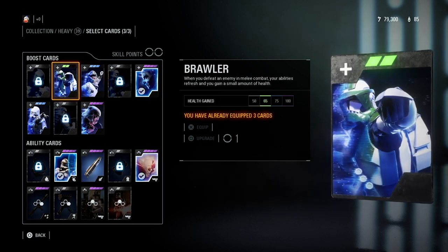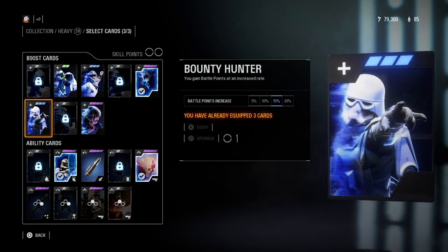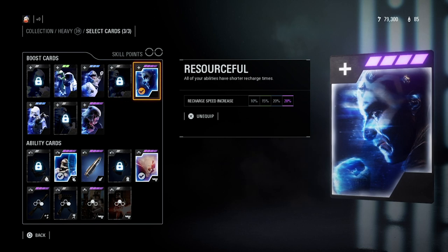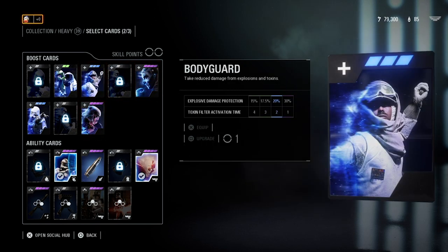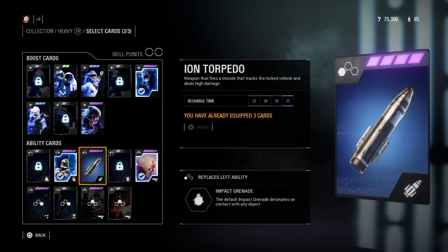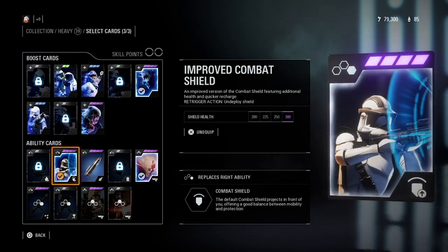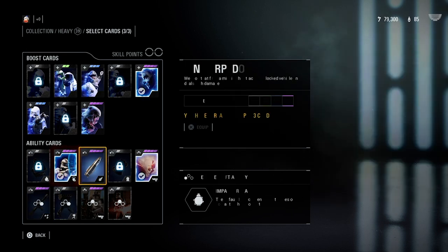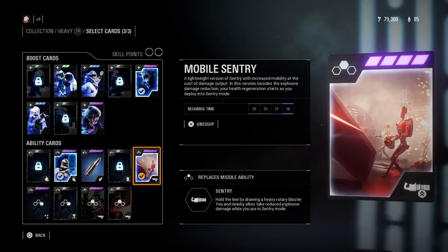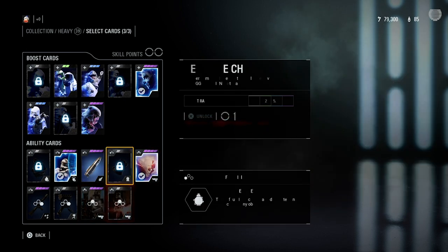A lot of people like the Brawler card but I'm not a big fan. Bodyguard is decent at the beginning, and Bounty Hunter is good for any class if you want those battle coins. Survivalist is pretty good for pretty much all classes since it helps with health regen. For ability cards, the Improved Combat Shield is really good to start off with, and the Ion Torpedo is good for destroying vehicles.